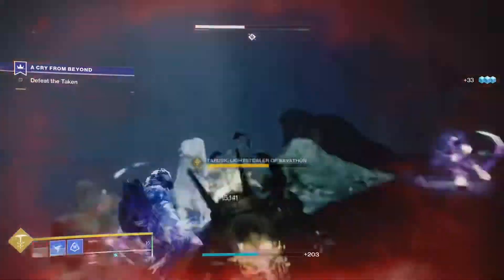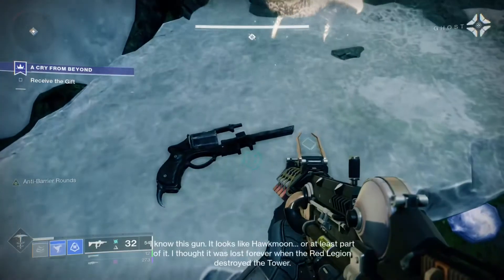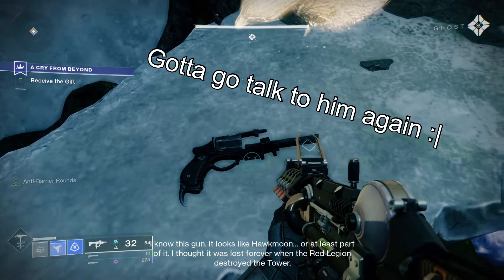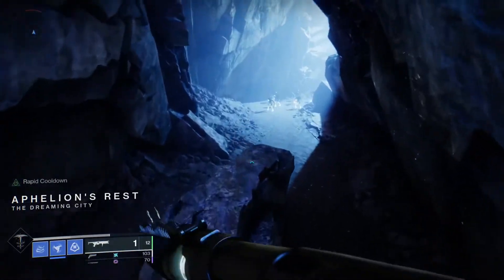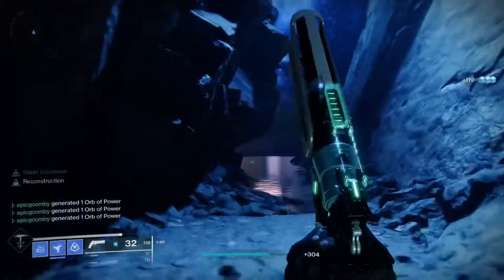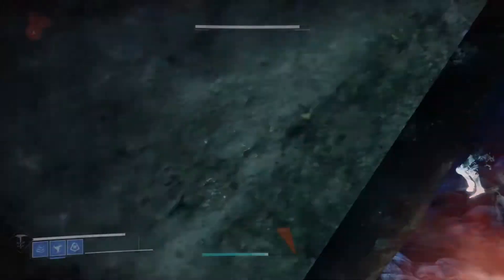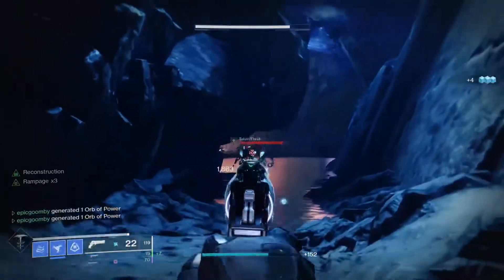Once you complete this mission the first time, you'll get a more or less broken down frame of Hawkmoon. The Crow then tasks you with kind of rebuilding it. To begin the rebuilding process, you have to collect 50 orbs of light. If you have a few masterworked weapons sitting around, this really isn't too bad. I just went to the Aphelion's Rest Dreaming City Lost Sector, right below where Petra spawns sometimes — there's a decent amount of adds there and you can rack up orbs pretty quickly. Doing a strike or some lost sectors are both solid options.